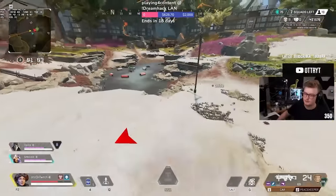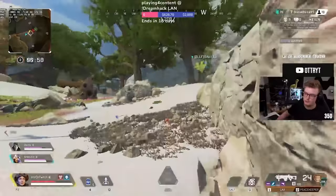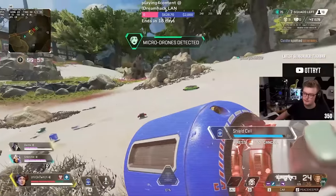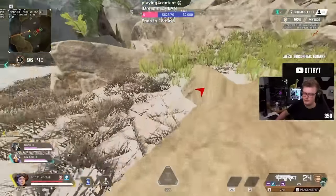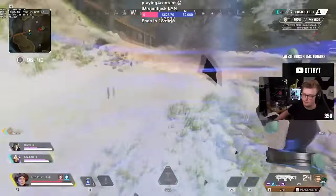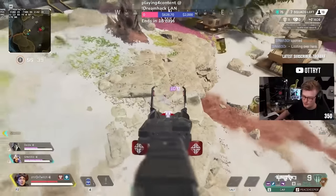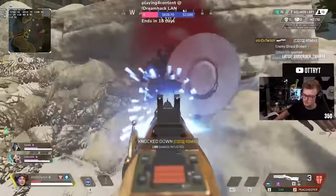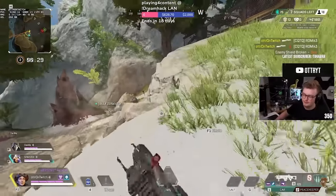If you aren't going for 20 bombs on specific legends, I'd suggest movement legends or legends with smaller hitboxes, such as Wraith, Horizon, Lifeline, or Octane. The small hitbox makes them favorable in duels, and movement abilities let you take more angles in teamfights or rotate faster. Also, a quick tip: it's much easier to drop a 20 bomb in duos rather than trios. Fewer enemies per squad means you can wipe them more easily, whereas trios is better suited for high damage games like 4,000 damage.